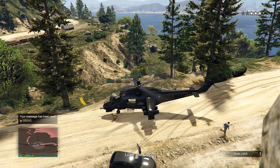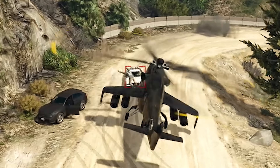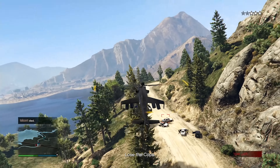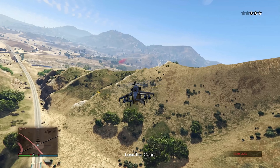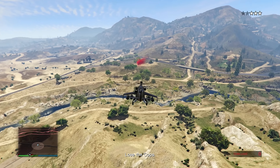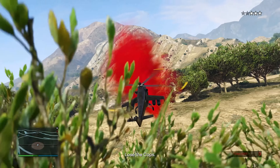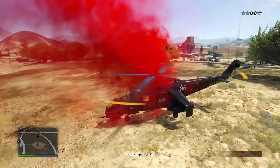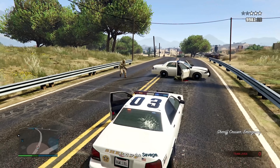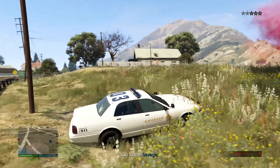I messaged my teammate to get out of the helicopter since having him inside seems to keep the wanted level. He got out but then died. The bug seems to only trigger when I'm with my teammate — when I'm alone I go out of sight fine. I'm going to steal a cop car and try to lose the cops that way.